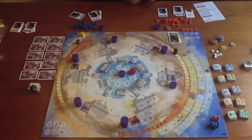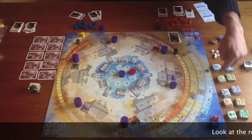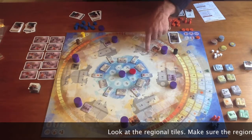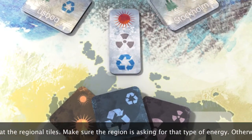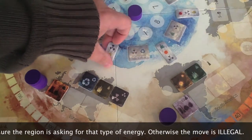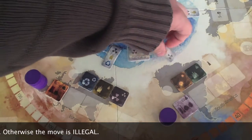With this action, you are selling a project to a region, and it is the first stage to build a power plant. To do it, choose any project tile, find a region looking for that kind of energy, and place it face down on one of the three grant spots. Note that all symbols in the projects must be present in the regional tiles — if not, proposing those projects would be an illegal move.